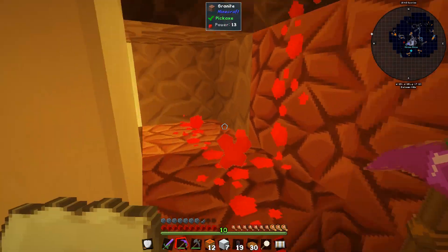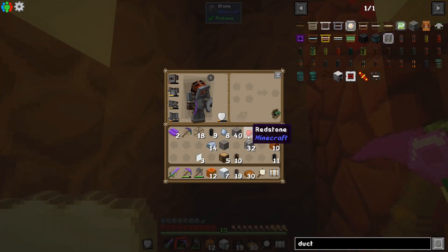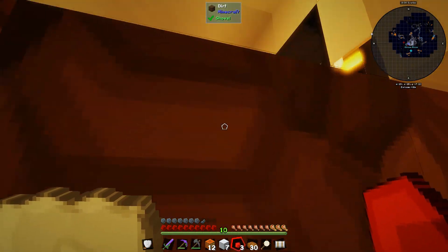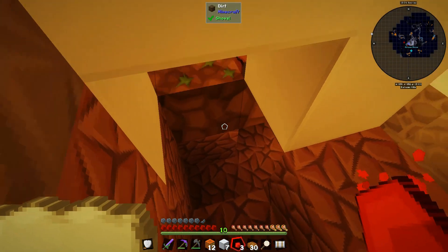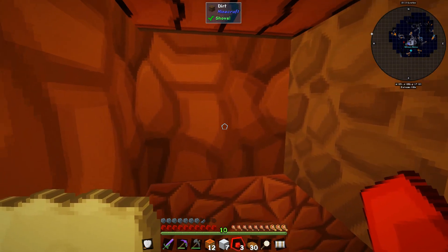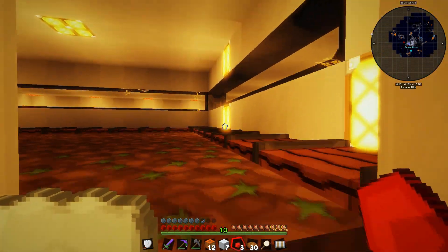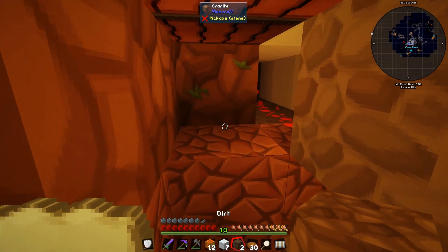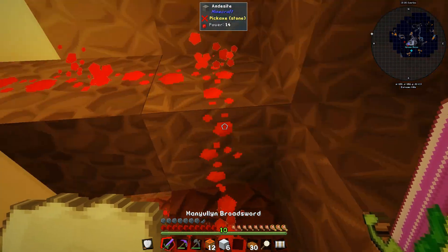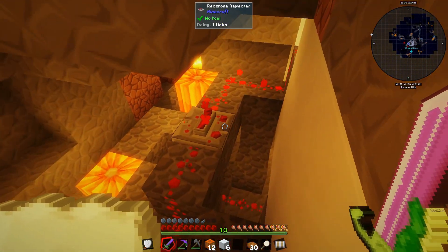I could probably simplify this now that I'm looking at it - put it right here and break all of this and it still works. So it just goes down that way to a repeater, into a block, and then runs along with another repeater down the line that connects to that lamp. I'm not a very great redstone person, so once it gets working it ends up messy, but it works, so I tend to leave it.